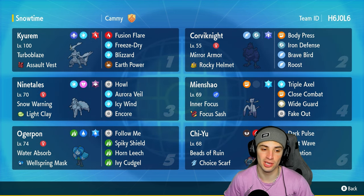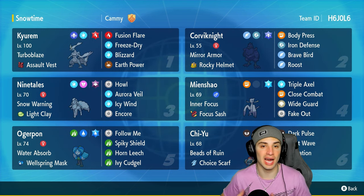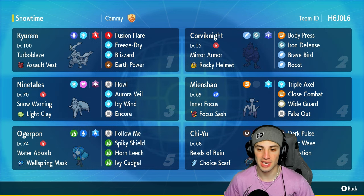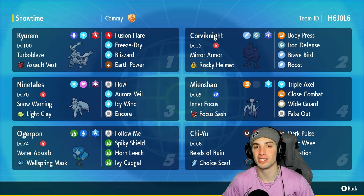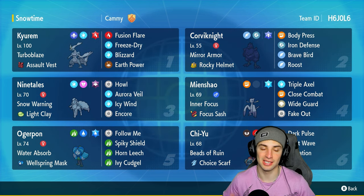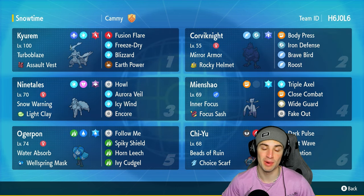Aurora Veil is just Reflect and Light Screen in one, making all our Pokémon super bulky. Ninetales also has Icy Wind, Encore — which works so well especially against fake out users. Two other Pokémon on today's team: Corviknight, here to boost defense with Iron Defense, Body Press, and eventually Roost. And Annihilape, faking out, with Wide Guard, Close Combat, and Triple Axel — it can hit hard and protect Pokémon from spread moves.